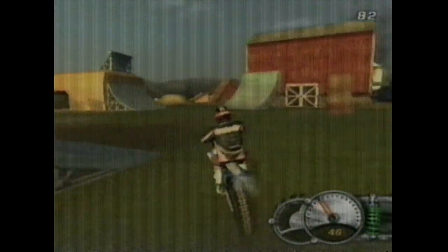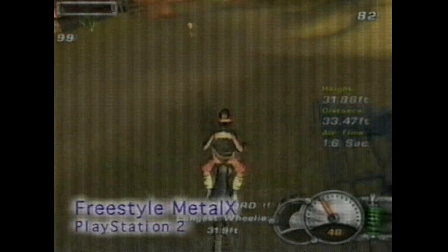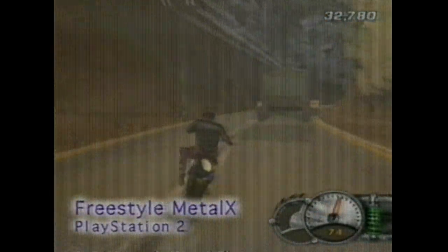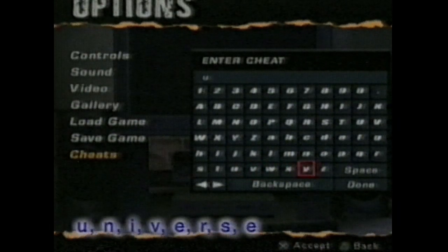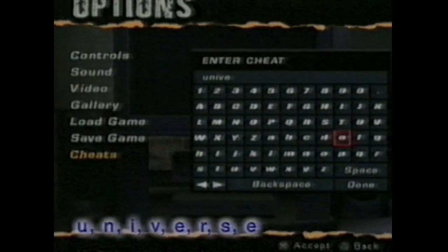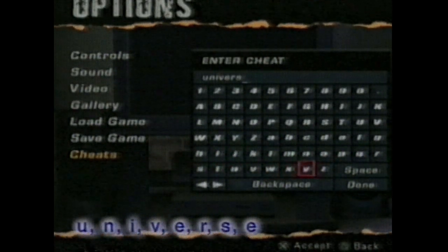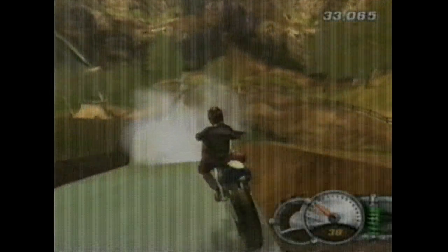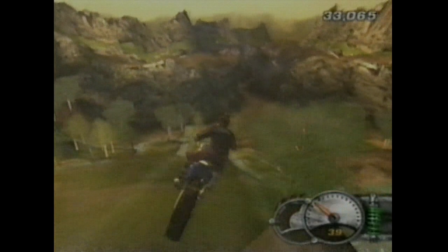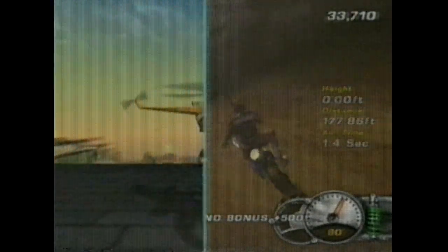We just can't get enough of that high-flying, motorcycle-riding craziness of Freestyle Metal Axe on the PS2. But although we cover a lot of ground in this game, we still haven't gone everywhere — until now. Grab a pen and jot down this cheat. At the code screen, type in UNIVERSE. Consider this code an all-access pass because you've just unlocked all the levels and all the events. Go anywhere that these bikes and your skills can take you. Enjoy!